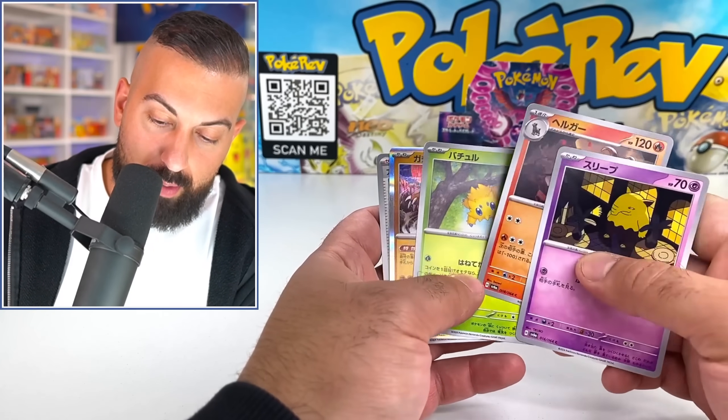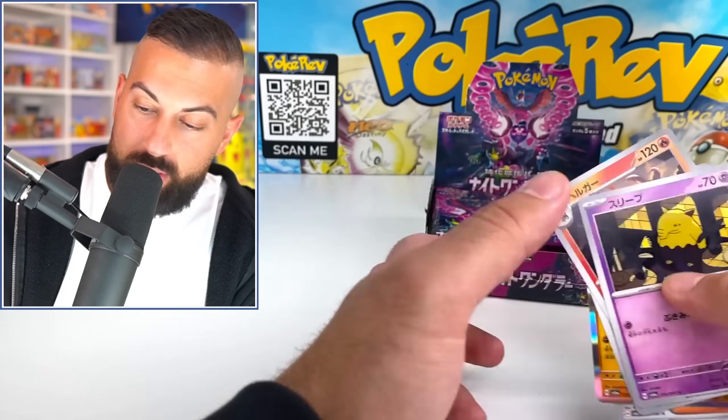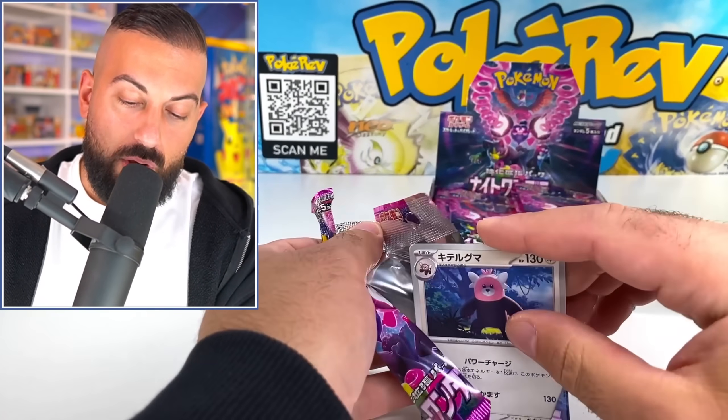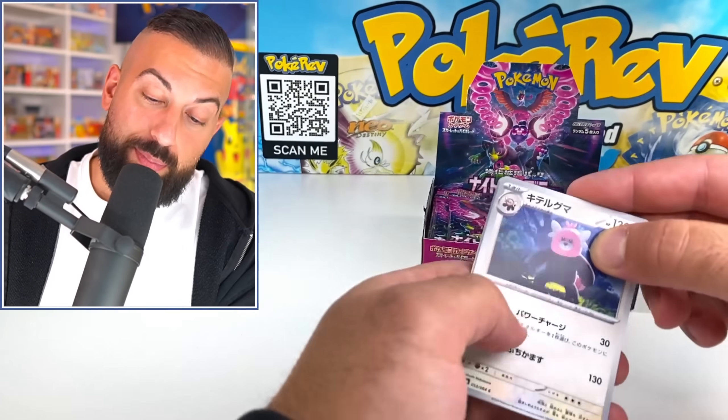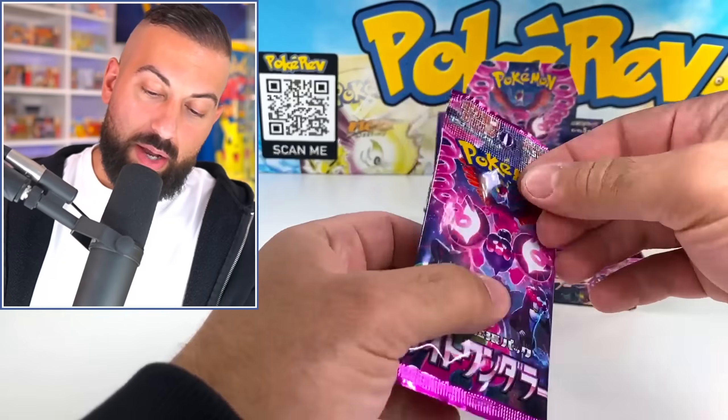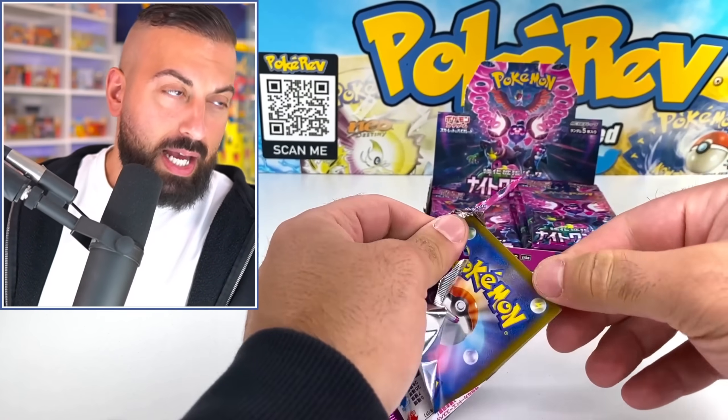I'm trying to get that Houndoom as well. We got a holo in this one. Persian looks really cool in this. There's a whole lineup, and as always, there are full arts that you can get as secret rares in Japanese sets. Let's keep it going and see how many pulls we get out of one of these boxes.